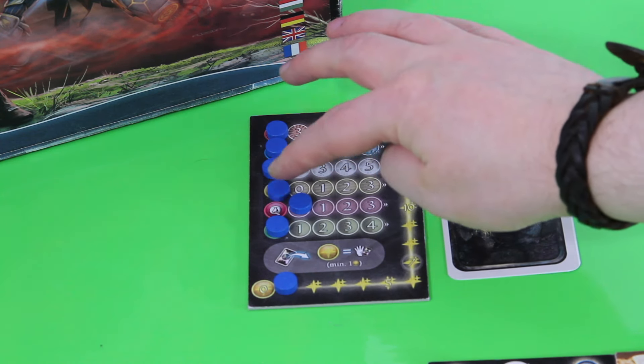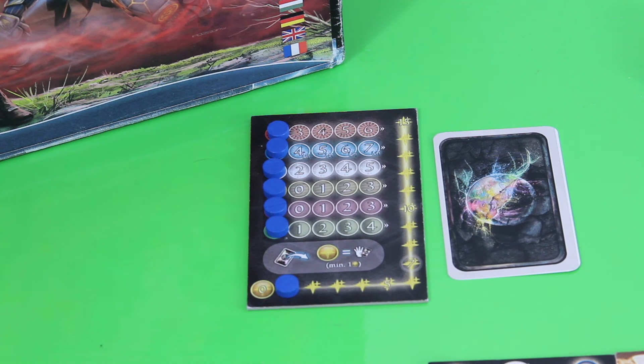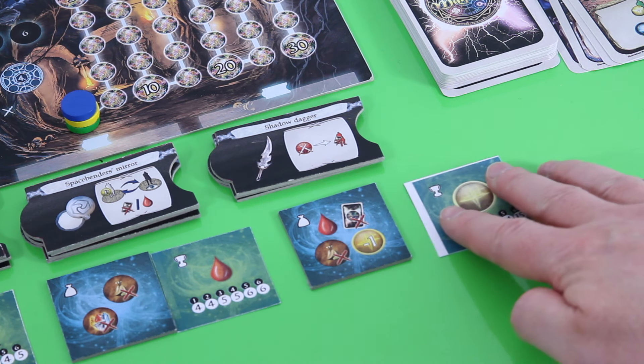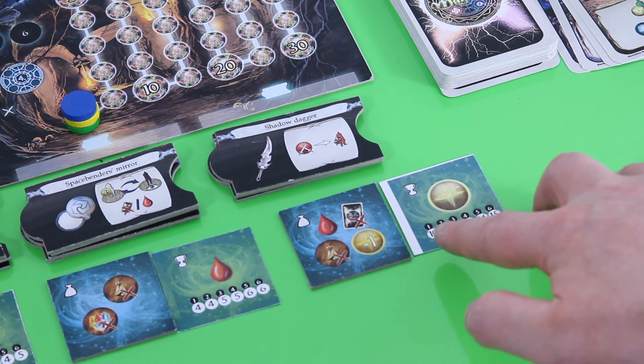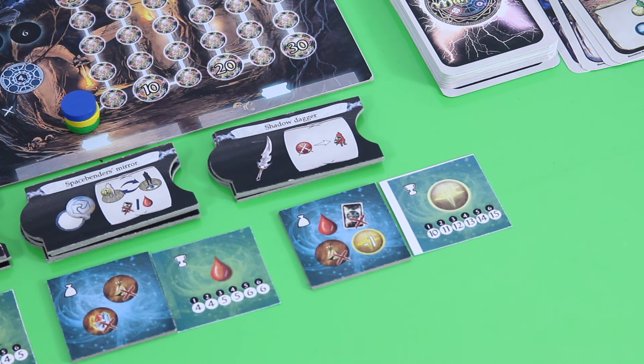We reset all counters and place the activation token on Elorin. She still has one action point left which carries to the start of next round. We reveal a new reward token — this one can only be claimed when you have 10, 11, or 12 action points when you claim it. That's a tough condition, but it's definitely achievable, for example at the start of your round.